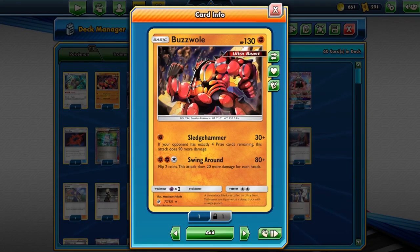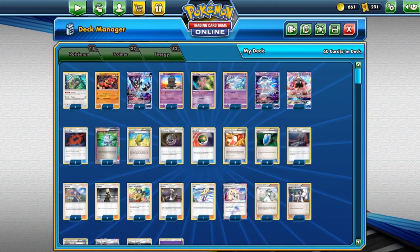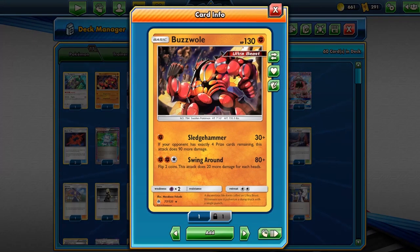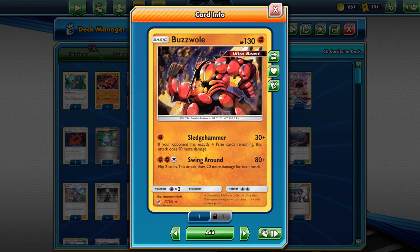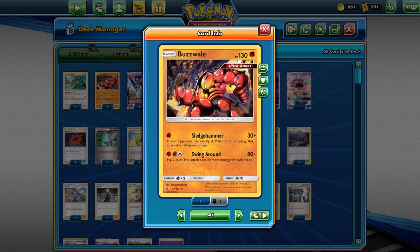We have one copy of Rainbow Energy — that's going to be for baby Buzzwole. When the opponent knocks out a GX, we're able to Sledgehammer into a Pikarom for a knockout, as long as they don't play Fighting Fury Belt — since we don't run Field Blower or Choice Band. That gives us a one-shot when they have exactly four prize cards remaining. That also knocks out Zoroark since Zoroark sits at 210 HP — the only exception being if it plays Bodybuilding Dumbbells.